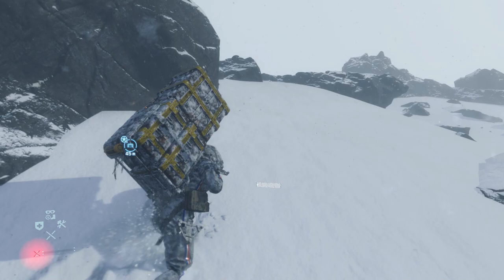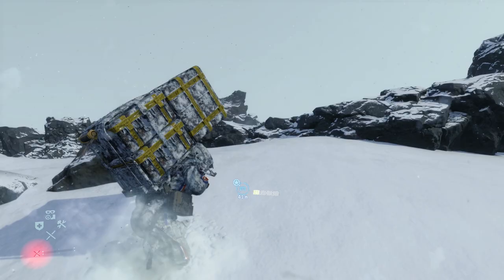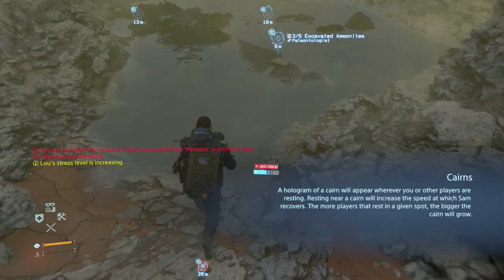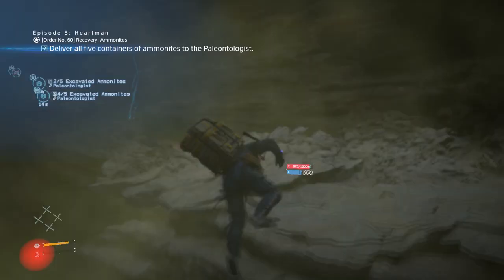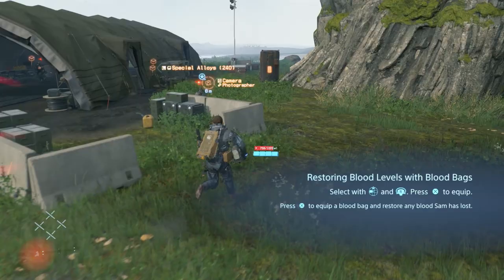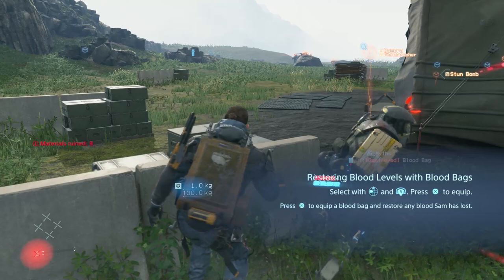Even if your stamina reaches zero, Sam is still fully capable of movement no different from before. The only major difference is walking up steep slopes — you can still do it, you just have to do it a tiny bit slower. Resting does, however, restore Sam's blood, which is useful during the Vogue Retrieval mission later in the game. Staying down there drains your consciousness, and once it runs out, you get an outright game over. With full health, you have just barely enough time to run in, grab one or two packages, and run out to refill your health once again.